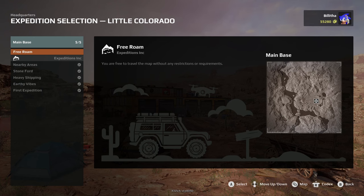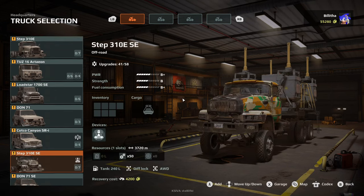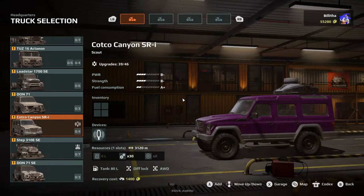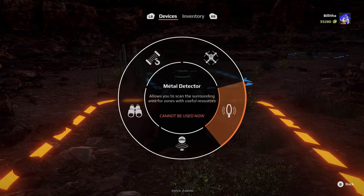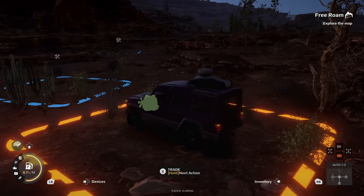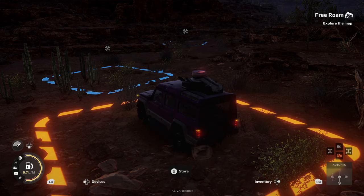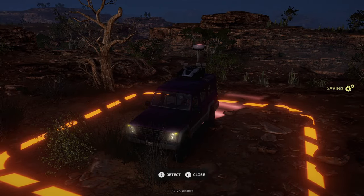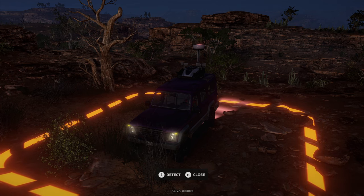Once you complete all of the expeditions on a map and open up Free Roam, make sure you take a truck that has the metal detector on it. You can see it on top of the Kotko Canyon truck in the devices view. Start the engine, pull up your devices, and use the metal detector — note you cannot drive while doing this. Once it pops up it will show a radius indicating where something is, giving you materials, upgrades, and things like that. The metal detector is very, very important, especially when it comes to truck upgrades.